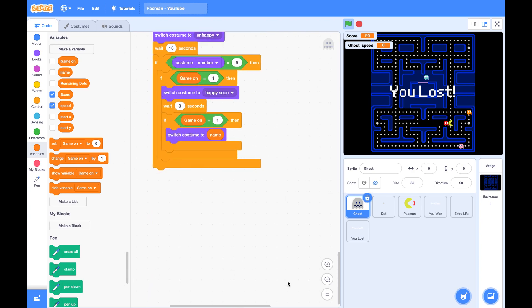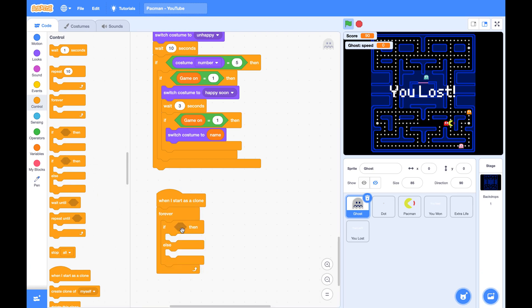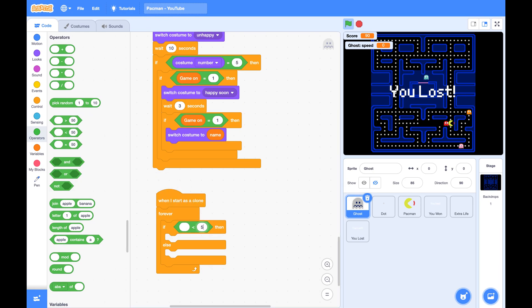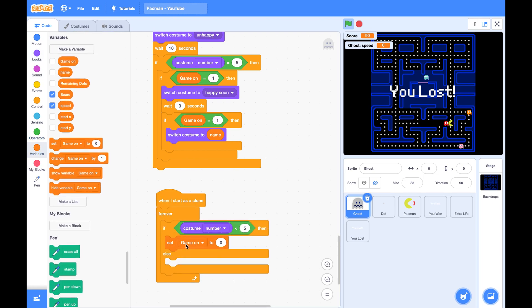Let's start a new script. When I start as a clone — because each ghost is a clone — I will forever check if my costume is a regular costume, which means costume 1, 2, 3, or 4. I can use costume number less than 5. I set my speed to 3. This is the normal case. Otherwise, my costume is 5 or 6, that is unhappy and happy-soon mode, and I will set my speed to 2.